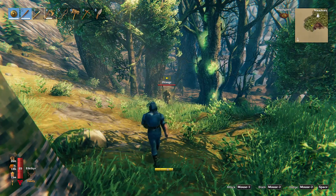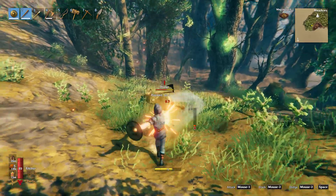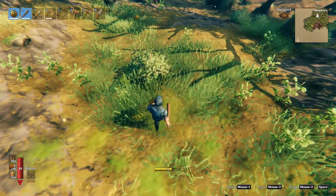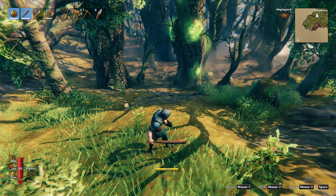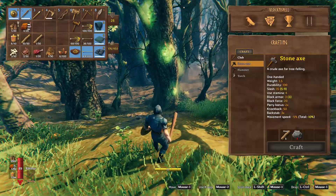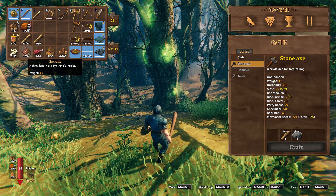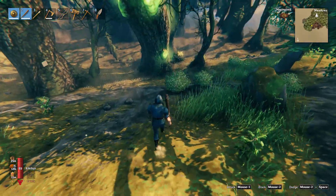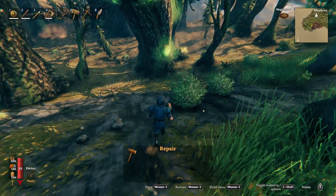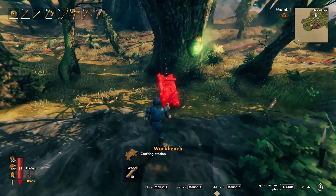These guys are annoying to fight, although this is a melee one so it'll be easier to parry. You'll see they can still damage me a bit. It dropped 'entrails' - that is a weird name. If you know what entrails are supposed to be in real life, comment down below.